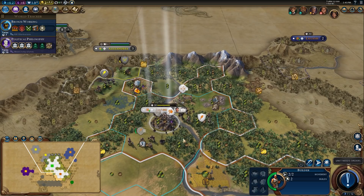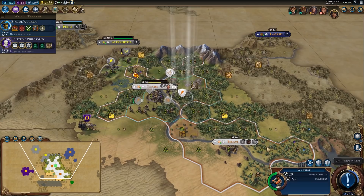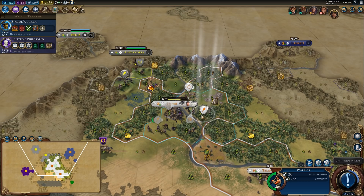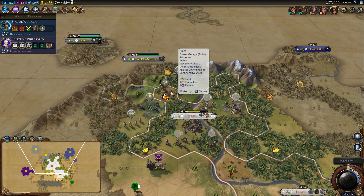We don't need to work growth tiles anymore, so I don't need this tile right now. I think I'd rather work the plus one production tile — plus one production is going to make a difference here. Hopefully he's going to keep throwing units at us — yep, and we're going to keep killing them.